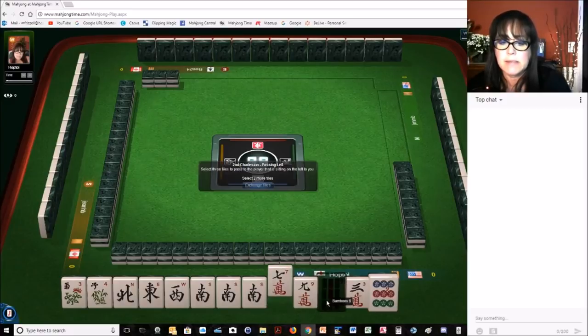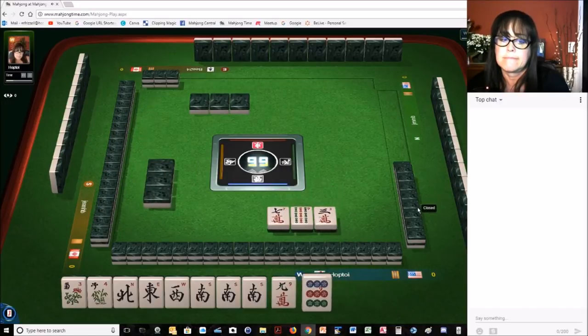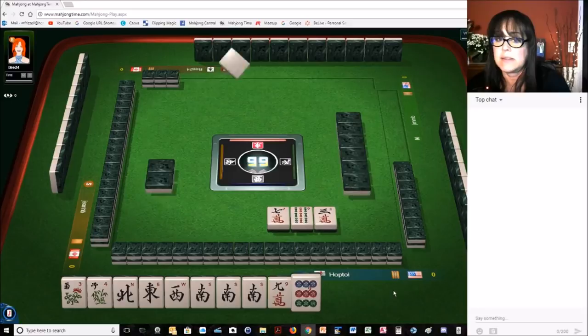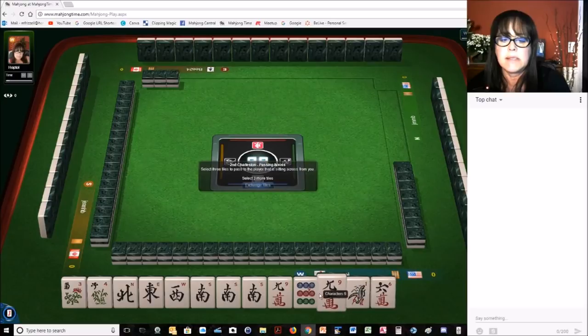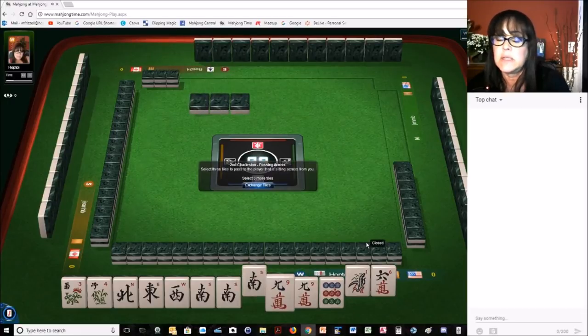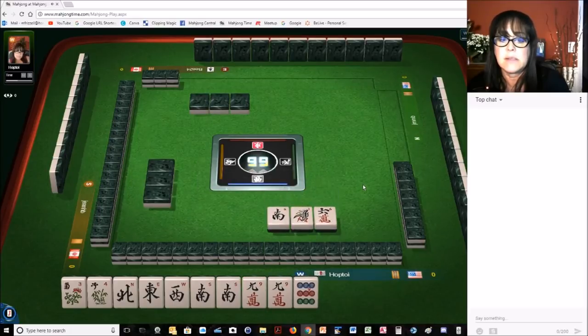So we can go ahead and pass. Either way, we're going to be left with like numbers. We want winds — it would be really nice to get some winds. We got a nine, let's keep it and pass. We have to pass. Let's give up a south because we can recover a south. We can't recover a pair as easily. Let's go ahead and give up a south and see what happens.